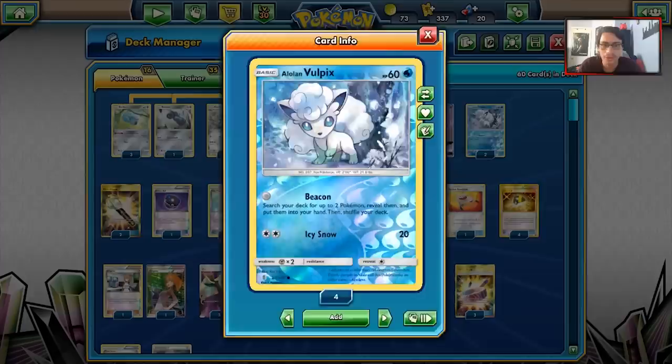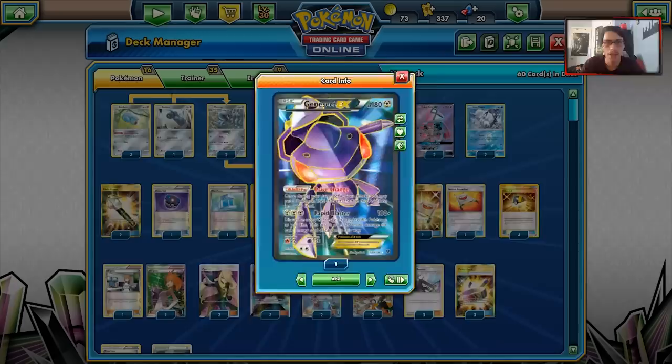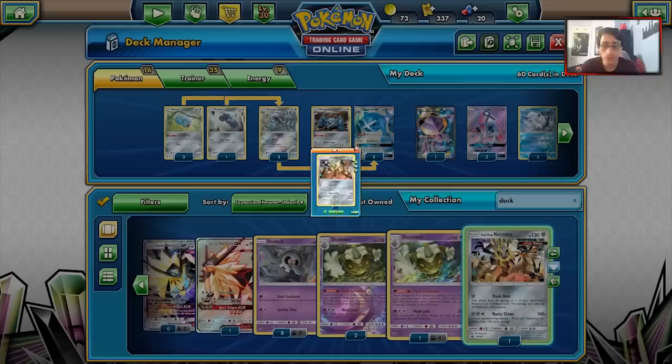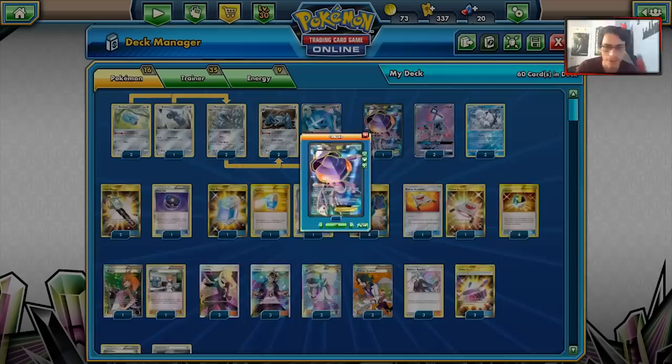We've got two Leleles — really important for Wondrous Labyrinth to grab Steven's Resolve — and one Genesect EX as an interesting tech. There are a few tech options in this deck: Genesect, Dusk Mane Necrozma GX, or Baby Dusk Mane for Dust Shot to finish things off. I've gone with Genesect for a nice one-shot attack. Those are all 16 Pokémon in the deck; let's get into the items.